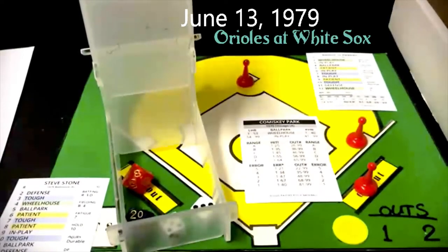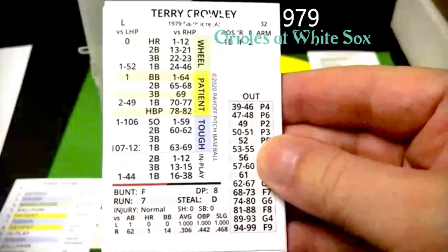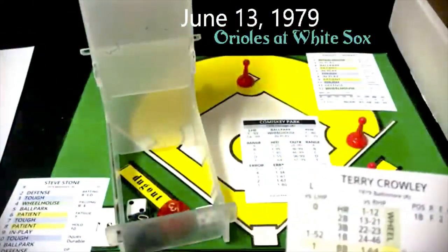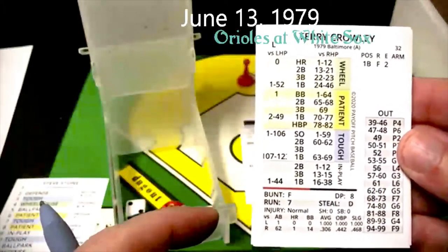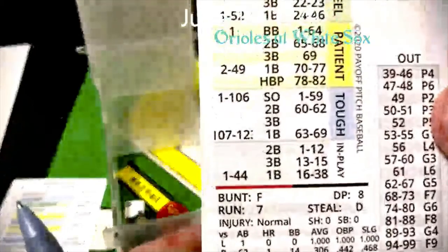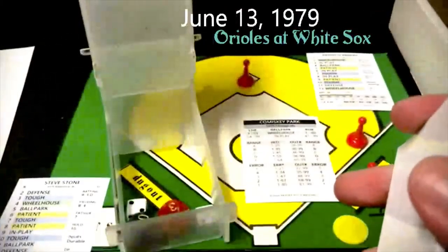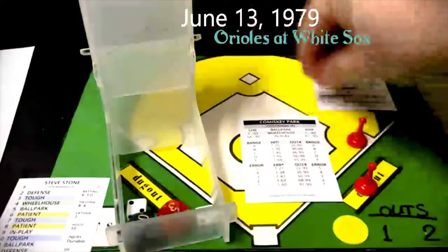That brings to the plate Terry Crowley. He gets a 7 on Scarberry which is tough, and a 3 on Crowley — that's going to be a strikeout. It says 106 and then 107 to 12; I don't think that's really on the scale, but it's a safe bet he strikes out because everybody strikes out on that. So we are out of the inning — strikeout for Scarberry. Got to believe that was a misprint on Crowley's card.